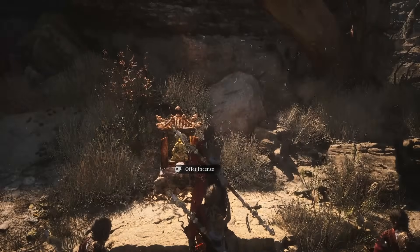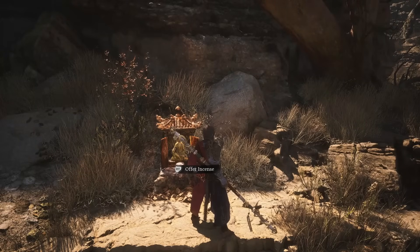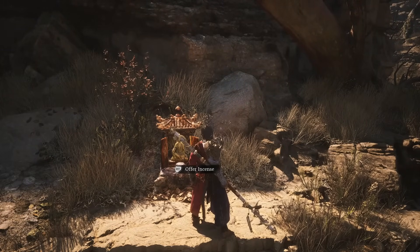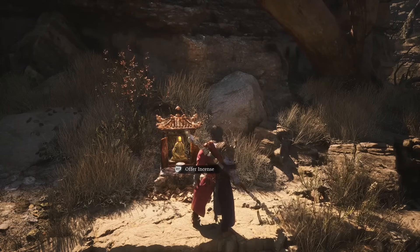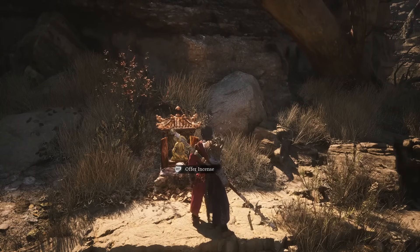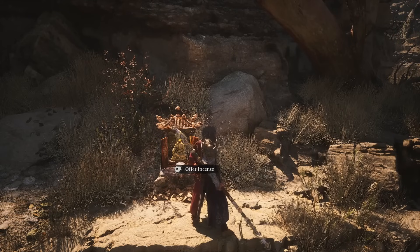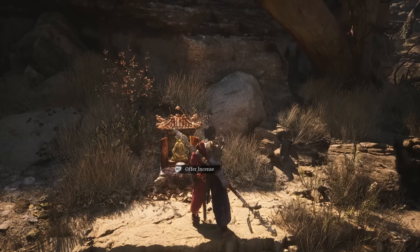You do need Pillar Stance, you do need Sweeping Gale within Pillar Stance, and you do need Cloud Step — otherwise it's just not going to work. Those are the only requirements. And that was an infinite or unlimited mana glitch to get yourself as many spells cast as you want without worrying about mana. Let me know your thoughts about Black Myth Wukong in the comments, and I'll see you guys in the next one. Hope you enjoyed it — thank you for watching.